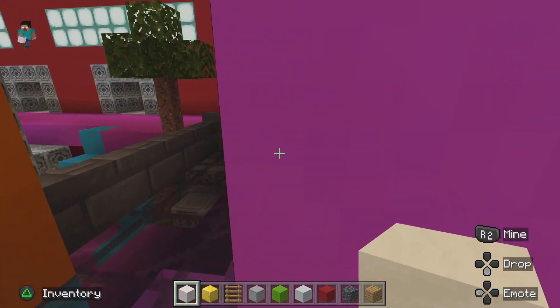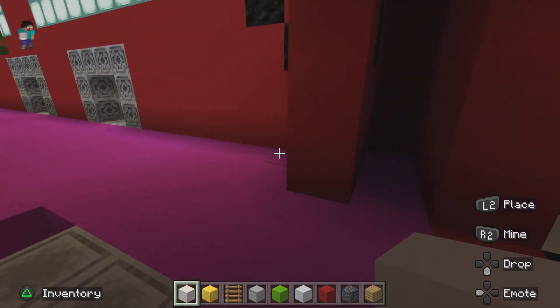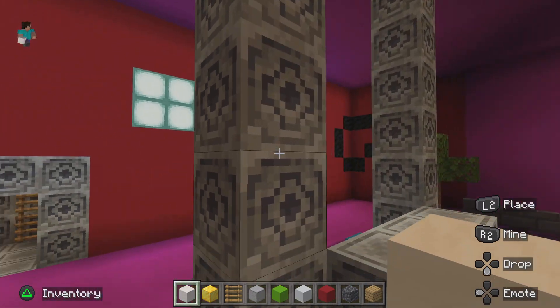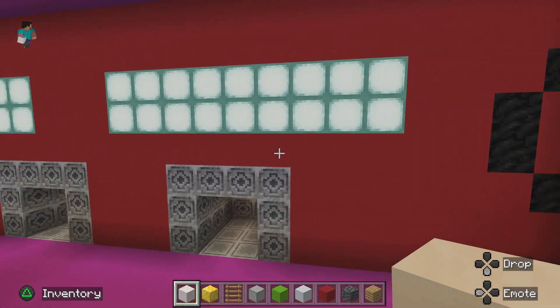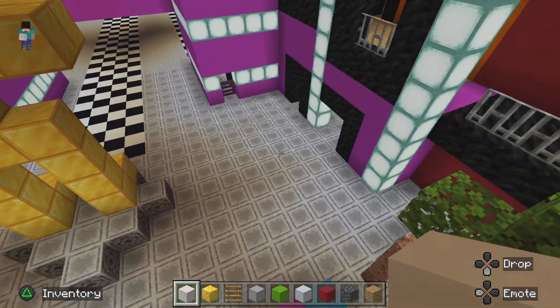We have the Golden Freddy statue — I think that turned out quite good. We have the ticket area and the prize corner, which I think turned out pretty good. I'm going to need to fix up the red hair and the red walls.